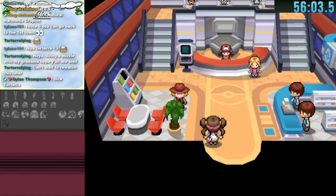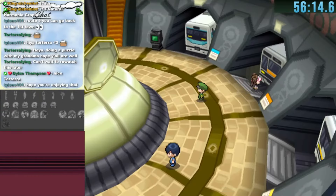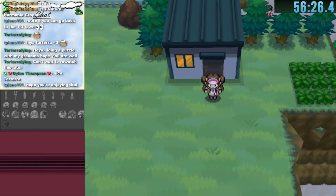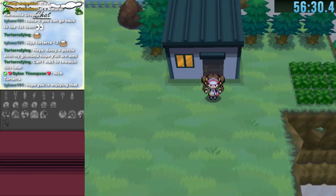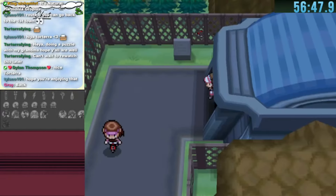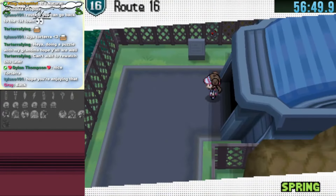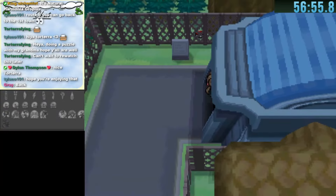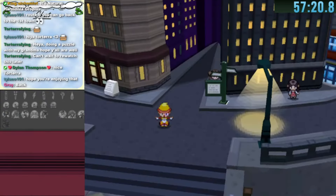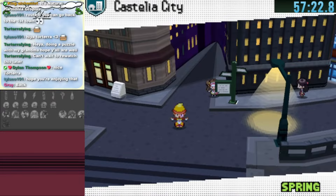The next teleporter leads to a Pokemon Center — a dead end. The penultimate warp gets us to Route 18, but we need Surf to continue. The last warp leads to Route 16, which has two more warps to explore. We decide to head back to Castalia City to lay more foundations.